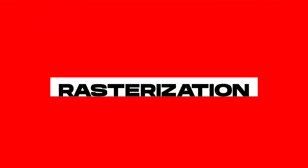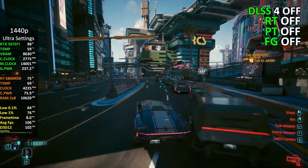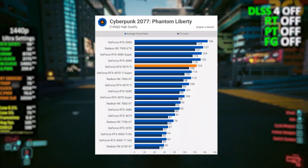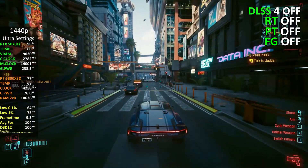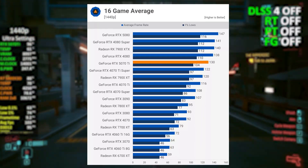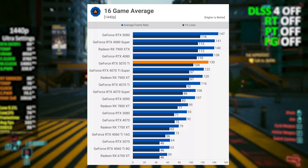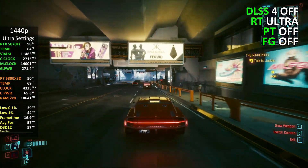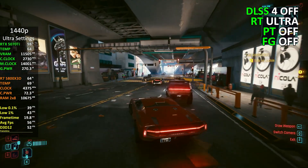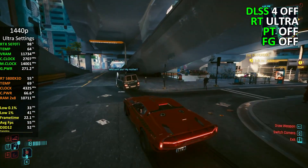Now let's talk gaming performance. Starting with rasterization at 2K, in Cyberpunk 2077 the RTX 5070 Ti pulls ahead of both the 4070 Ti Super and the 7900 XT, claiming the top spot for FPS. Across a 16-game average it maintains its lead, consistently outperforming its rivals. Compared to the 4070 Ti Super, you're getting about 7% more frames for a similar cost, while the slightly cheaper 7900 XT just can't keep up in most titles.